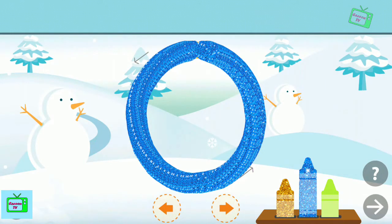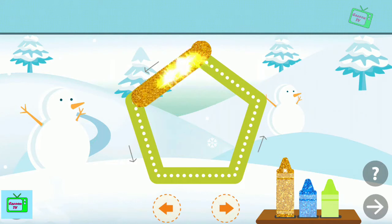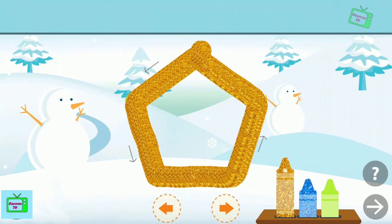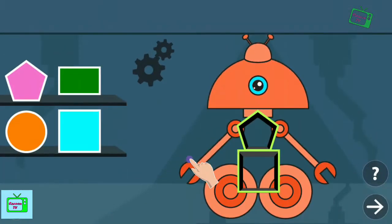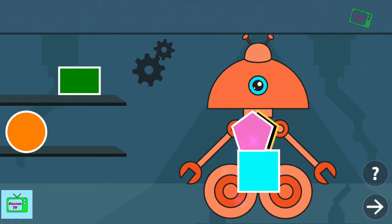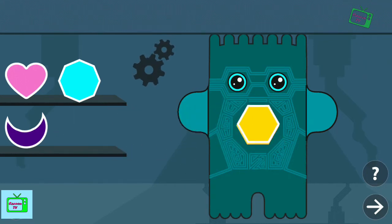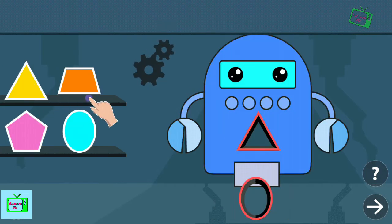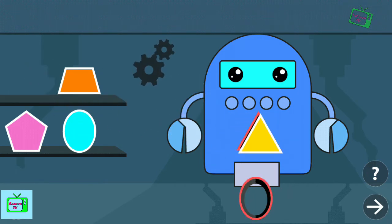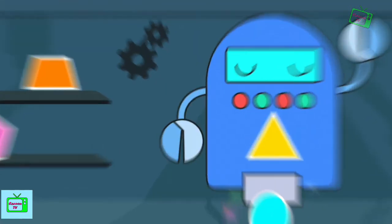Brilliant! Trace the dots to complete the shape. Pentagon. Drag the shapes to the face holes. Square. Pentagon. Excellent! Drag the shapes to the face holes. Hexagon. Brilliant!